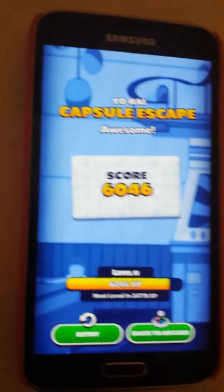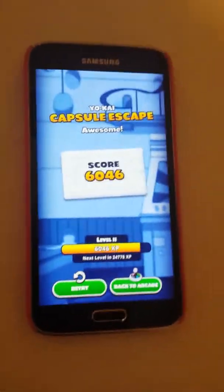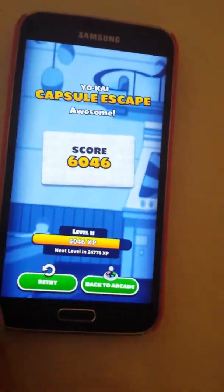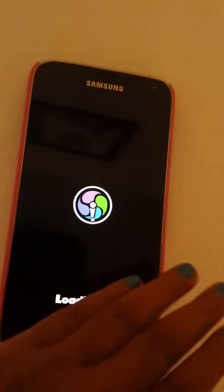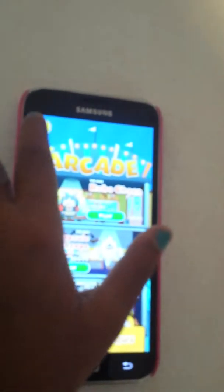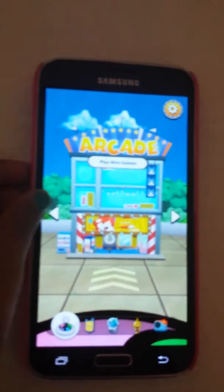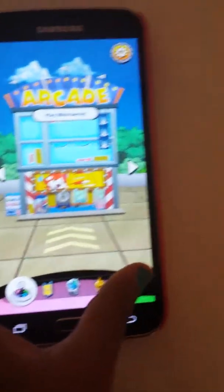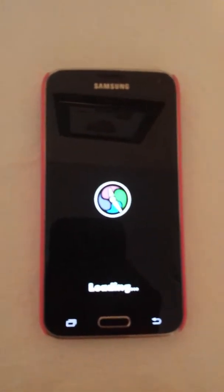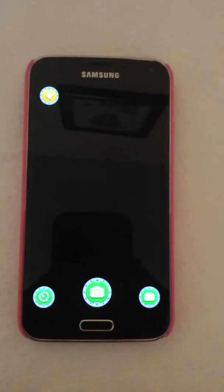Okay. Now fast — don't hit the wall. Here it is. It was kind of longer than the first one we did. Awesome! It says Yo-Kai Capsule Escape. Score: 6,046. Level 11.